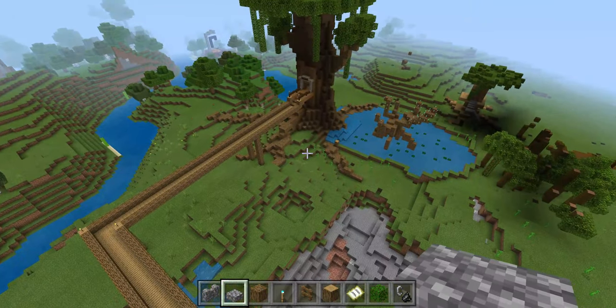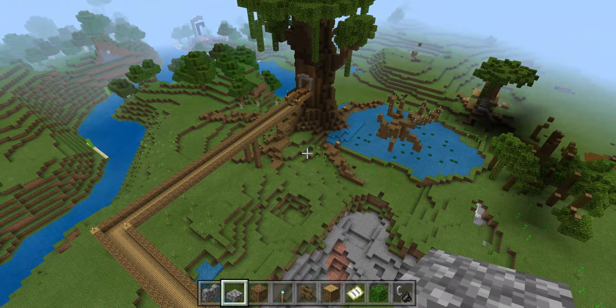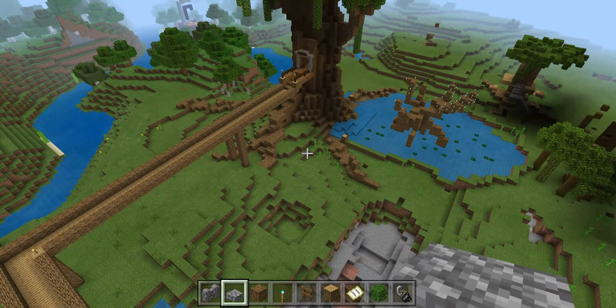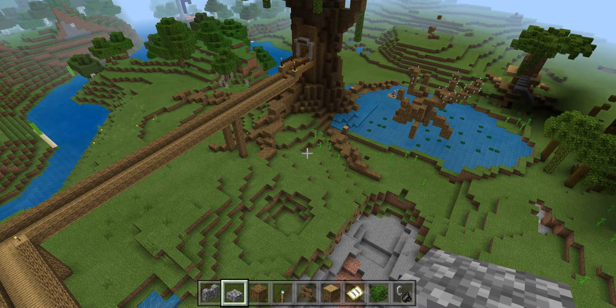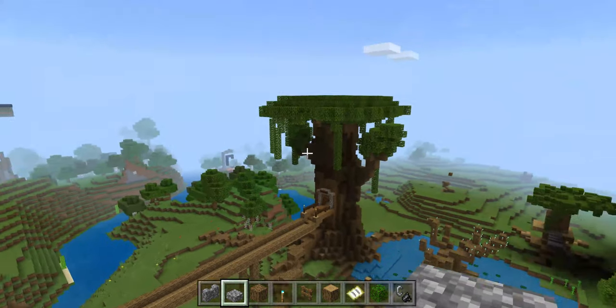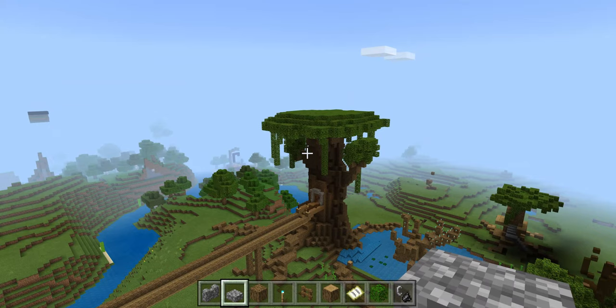In our class a few days ago, an author named Abbey Elphinstone came into our school and signed us some books of Jungle Drop, which is the book she came to tell us about. I've been reading it lately and I've just realised that there's a map in front of the book.